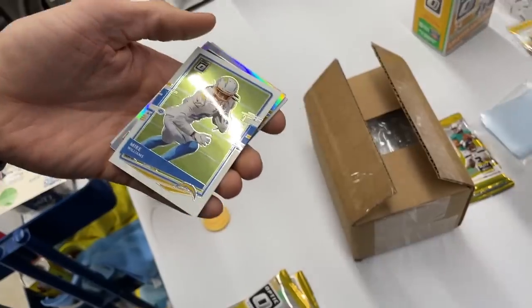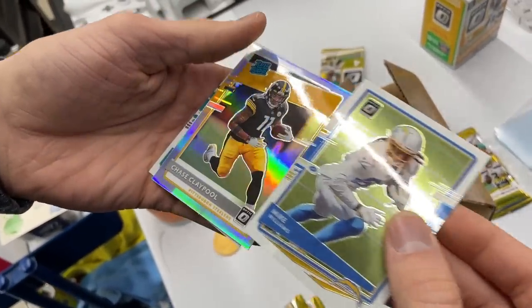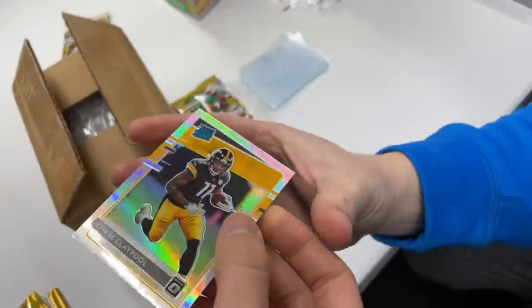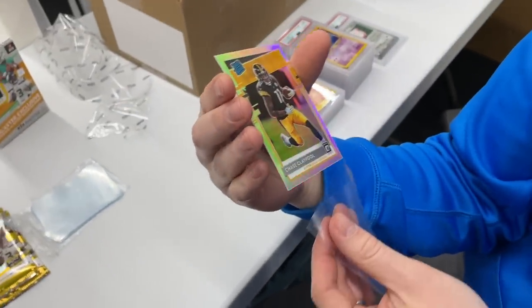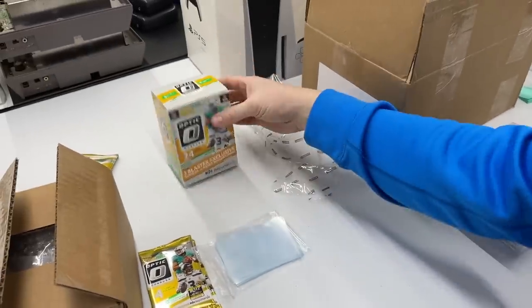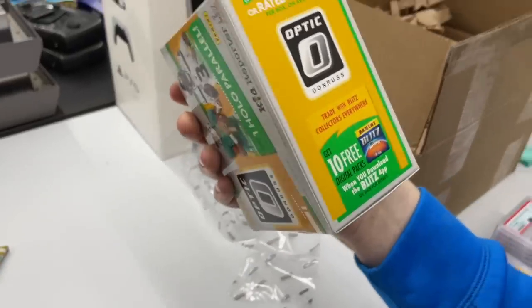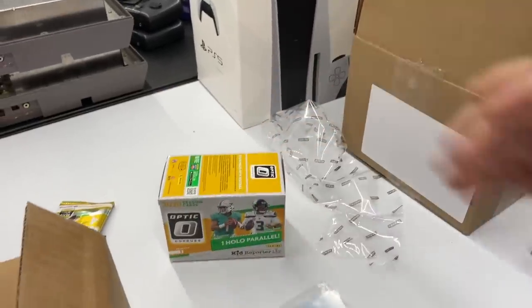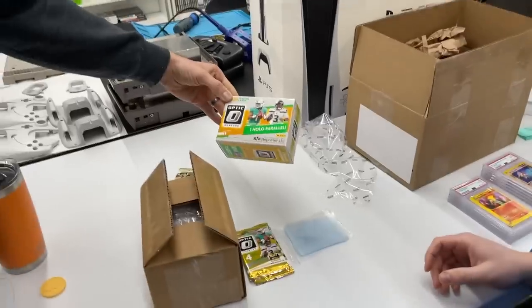Let's do the next pack — Alex, you're up. Joe Burrow's the number one guy we're hoping for. Justin Herbert's probably number two, Jalen Hurts might be number three right now. Mike Williams — oh Chase — it's not bad, Chase holo rookie! You are absolutely in the lead. It's guaranteed a holo, but not necessarily a rookie. Three exclusive rookies or rated rookies, six rookies total. One holo parallel per box on average — we beat the average with two holos and they're both rookies.